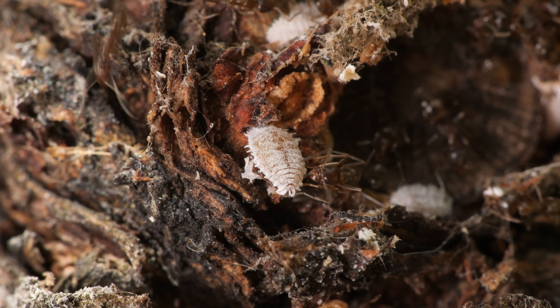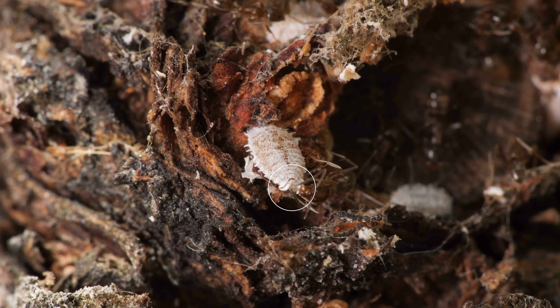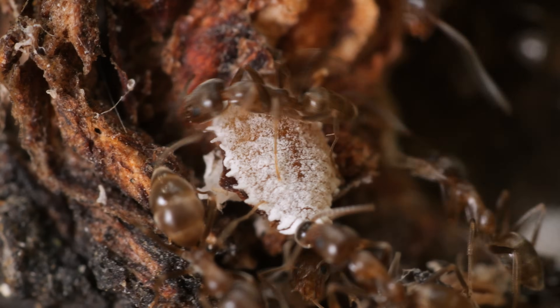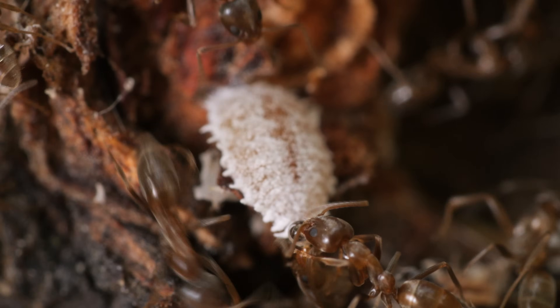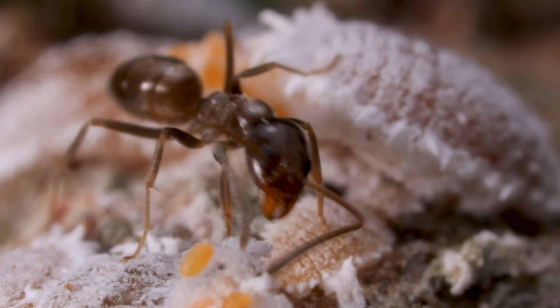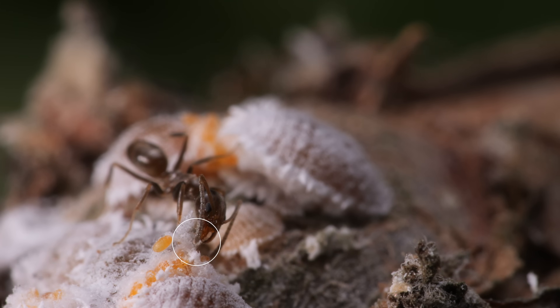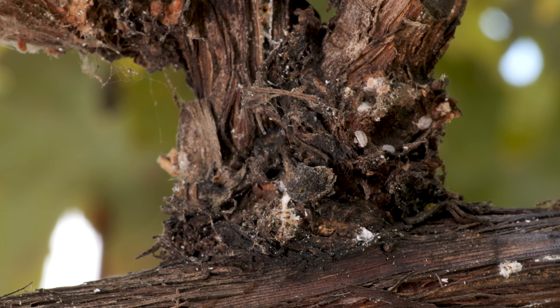And getting rid of the ruinous mealybug is no small feat because they come with henchmen. This one gets paid in poop. The ants drink up the sweet sticky excrement called honeydew, and in return provide bodyguard services. See how they give their little sugar babies a tap to get the goods? This is one disastrous duo.